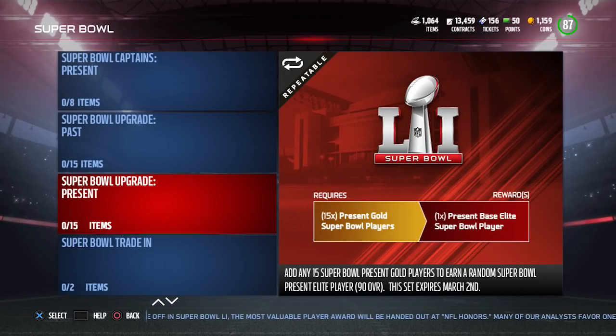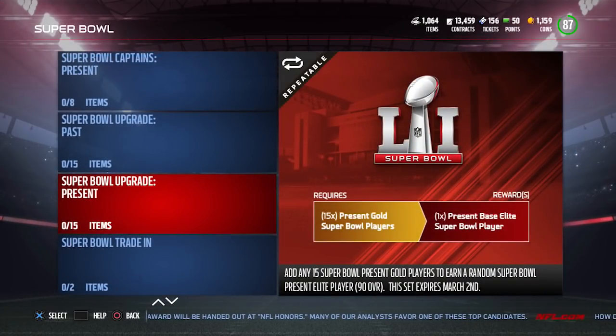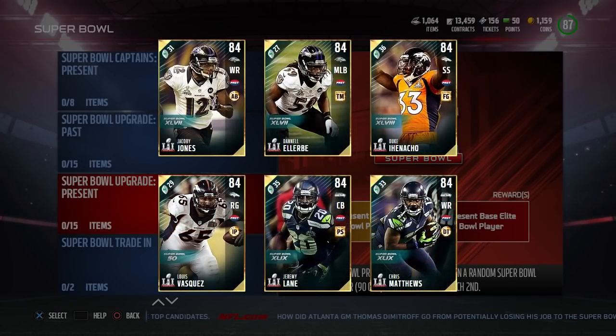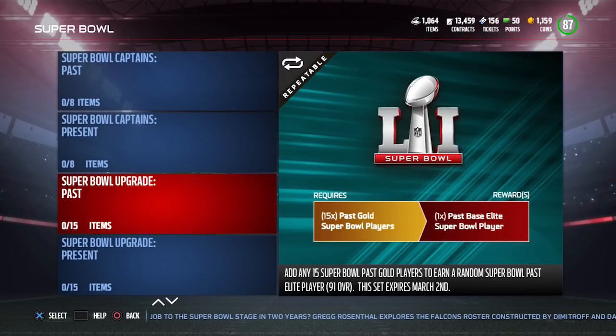You can also get an upgraded elite player from gold players — you'll need 15 of those gold players to get an elite. For the Present side, the gold players are: David Andrews, Rasheed Hageman, Justin Hardy, Chris Long, Eric Rowe, and Levine Toilolo. For the Past side: Danell Ellerbe, Duke Ihenacho, Jacoby Jones, Jeremy Lane, Chris Matthews, and Luis Vasquez. All of those are going for about 4,000 coins and are 84 overall.